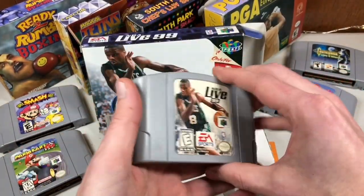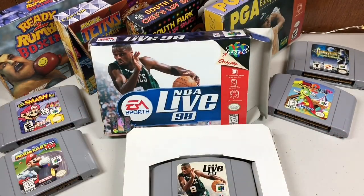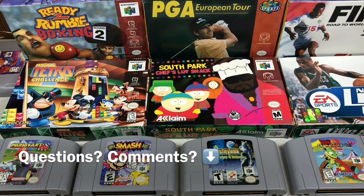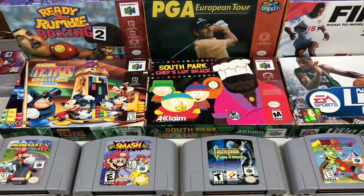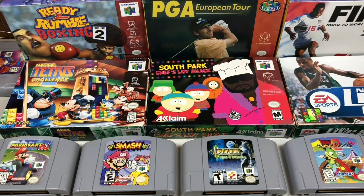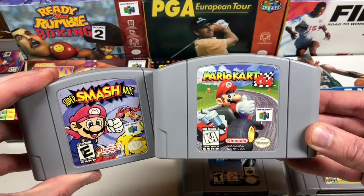NBA Live 99 isn't as exciting as NBA in the Zone 2000, but it's another complete-in-box game under $10 in really nice shape — nostalgia overload. That wraps up this episode of Complete Nintendo 64 Collection. Let me know any questions in the comments, and if you want to know what I paid for anything just ask. Always be patient and you'll get the best deals. Like, comment, and subscribe to join the Gadget God Squad — and smash your brother in Mario Kart today!